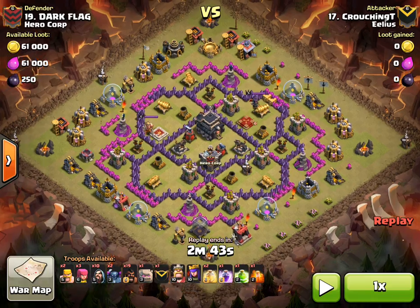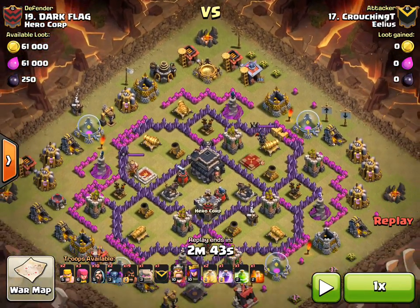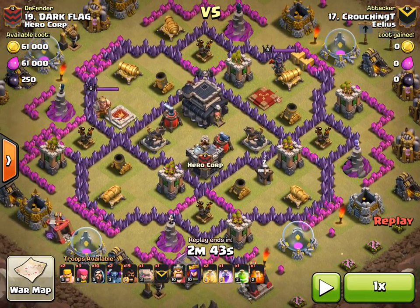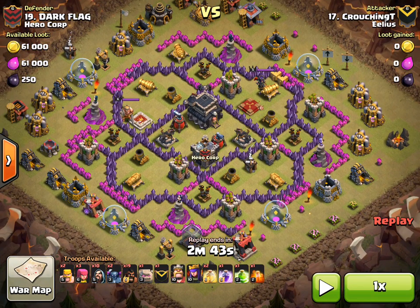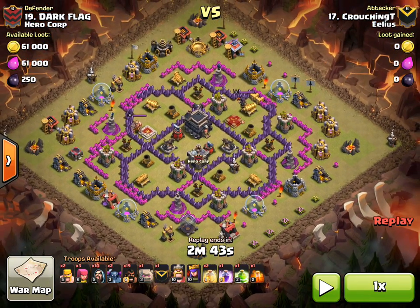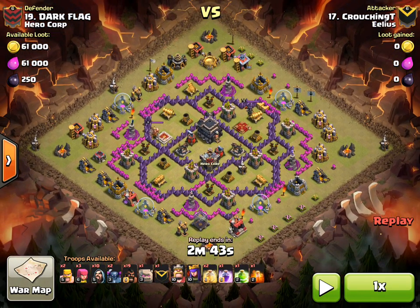Looking at this base, he comes in from the 12 o'clock, and the aim is to cut almost all the way down to the Clan Castle. The Hogs are literally just picking up those defences around the bottom edge. That seems to be his plan, and it is delivered perfectly.